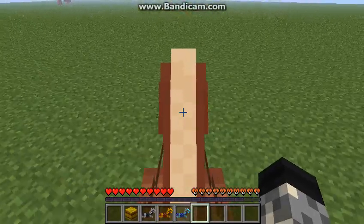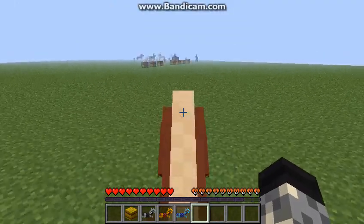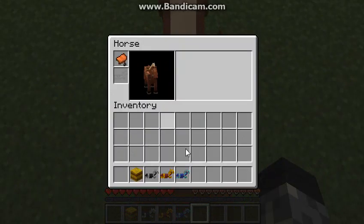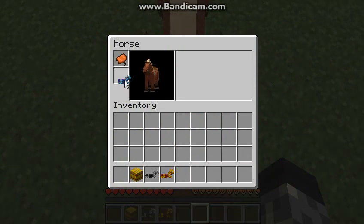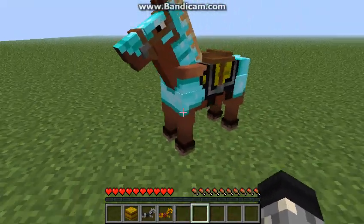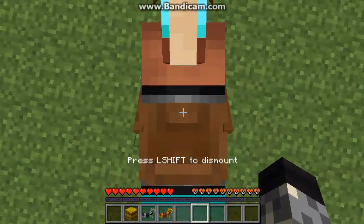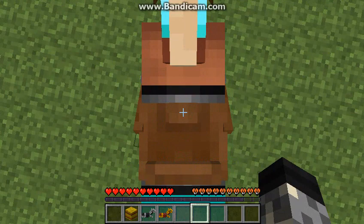Let's just tame this guy. You can see now that we're riding a horse. We can also use our armor on it. And you can see the hearts on the right hand of the screen there.